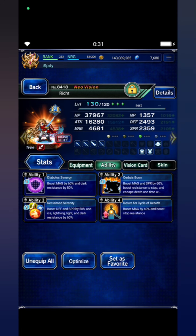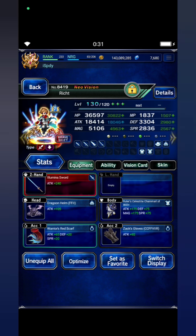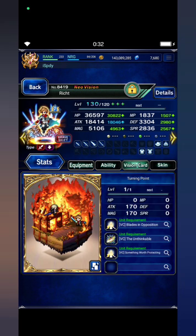With Diablo Synergy for dark resistance, Reclaim Serenity — this is his abrasive build. Ruler, Celestate Chainmail, Zax, Gloops, Headful Agent for extra parameters from Esper, indestructible — with his own Vision card.